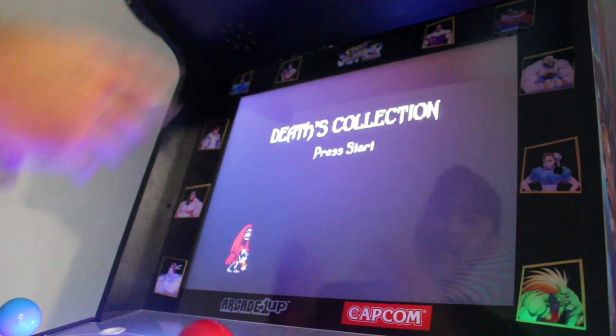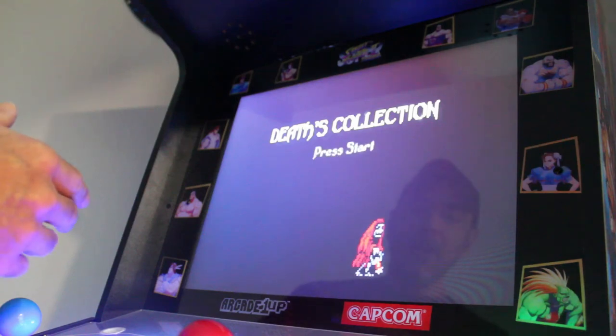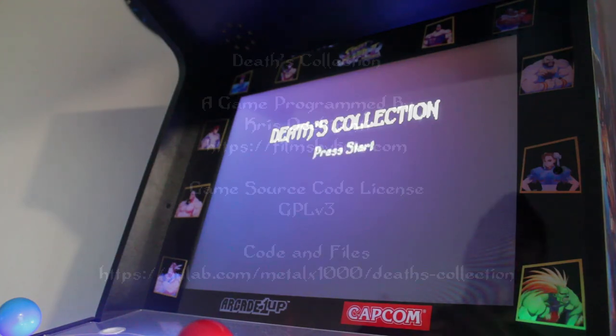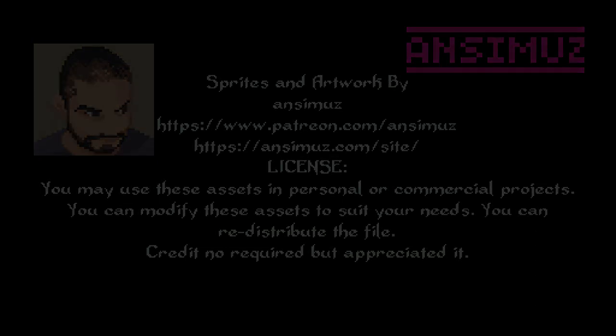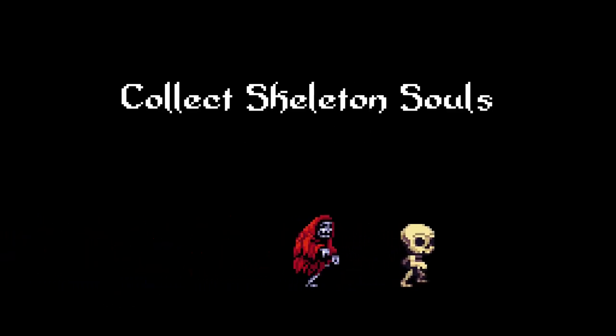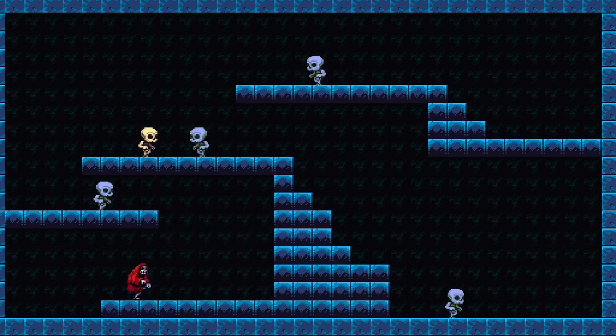We'll start with the title screen — it says press start, really press any key or button on the controller and it'll start the game. If you don't start the game, when Death gets to the other side of the screen, it goes into credits for the game, music, and art — license information and credit to the artist and musician. Starting the game, we get a cutscene telling you to collect skeleton souls. Once you collect all the souls on the screen, a portal opens to go to the next level. The first few levels you just collect — there are no real obstacles.